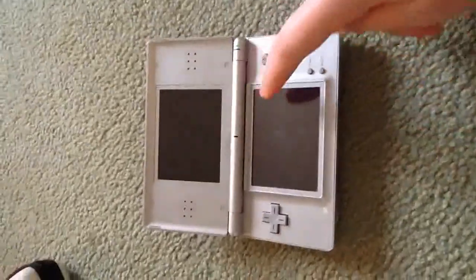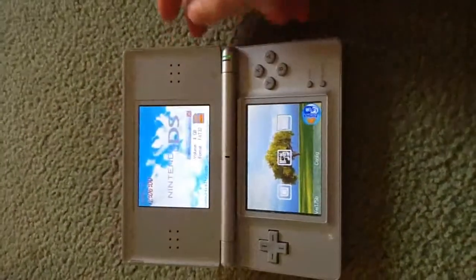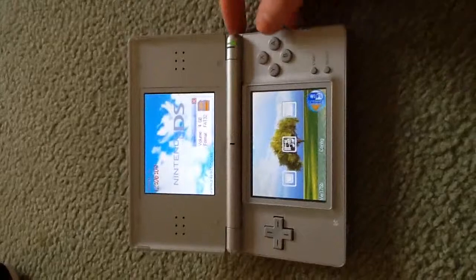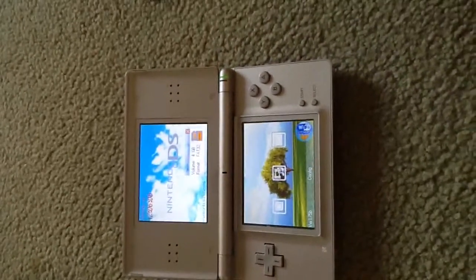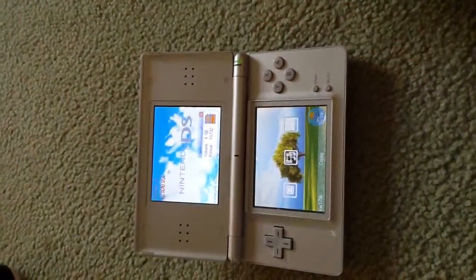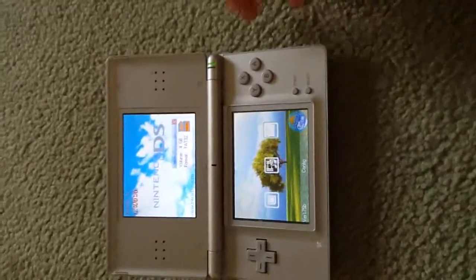Hello, here, this is part 2 of my WiFi engine. As you can see I'm using a plain DS Lite. I'm just showing you that it works on a DS Lite here because you can't actually upgrade a DS Lite, so it will always work, which is great. I've had this for years and it will always work, which is absolutely amazing.